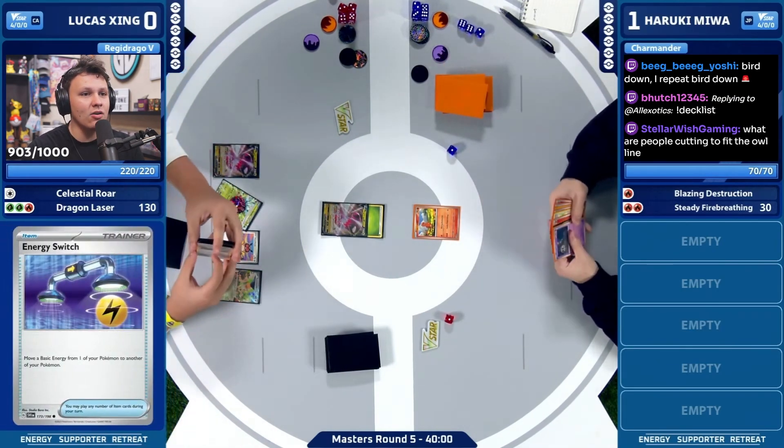Because now when we use Tina's attack here, we have to discard two energy off our active Drago, which means Haruki can just do nothing for a turn and be like, okay pass — I'm gonna wait until you attach another energy to your active. We needed to have another energy on our active Drago to actually threaten with the Regidrago, so that way you force a knockout from Haruki. But Haruki doesn't have to take a KO this turn now. That's actually a big mistake — not keeping the Switch.